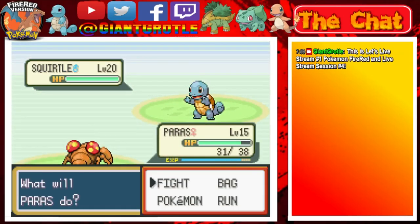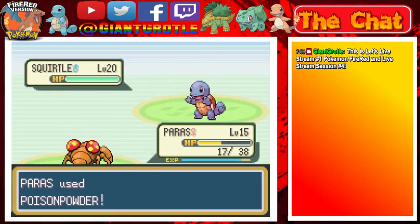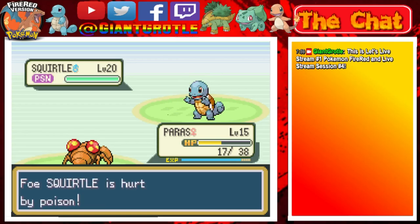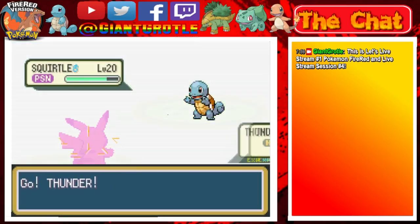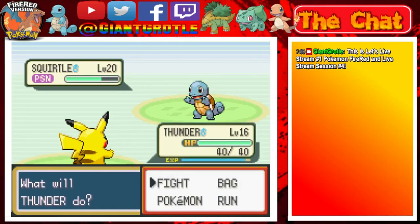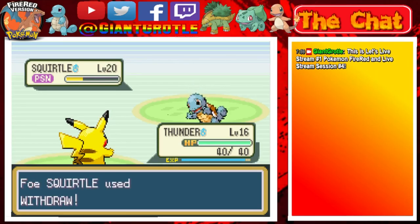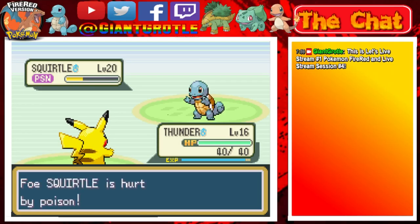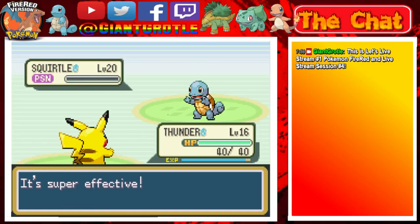I'm going to go for Poison Powder over Stun Spore because Poison Powder does a little bit of damage after every turn. Rather than being paralyzed and only having half its speed, I'd rather go for the Poison in this scenario. I mis-clicked on my GameCube controller, but I flinched anyway so that doesn't matter. I'm switching out Paris so she doesn't get knocked out. Squirtle used Withdrawal to raise its Defense one stage. I'm going for Thundershock - this is going to be super effective. One more Thundershock should do it since the Poison is weakening it. It's now in the Yellow Zone - one more Thundershock and the Squirtle goes down.